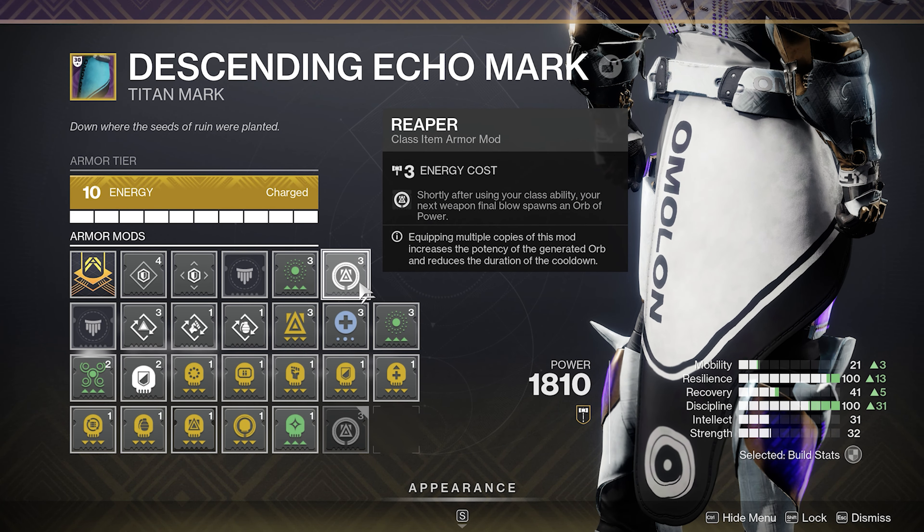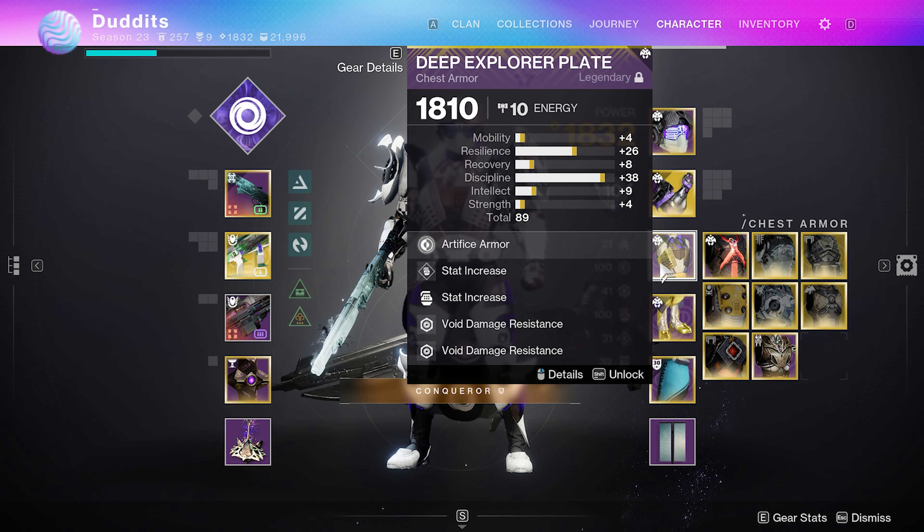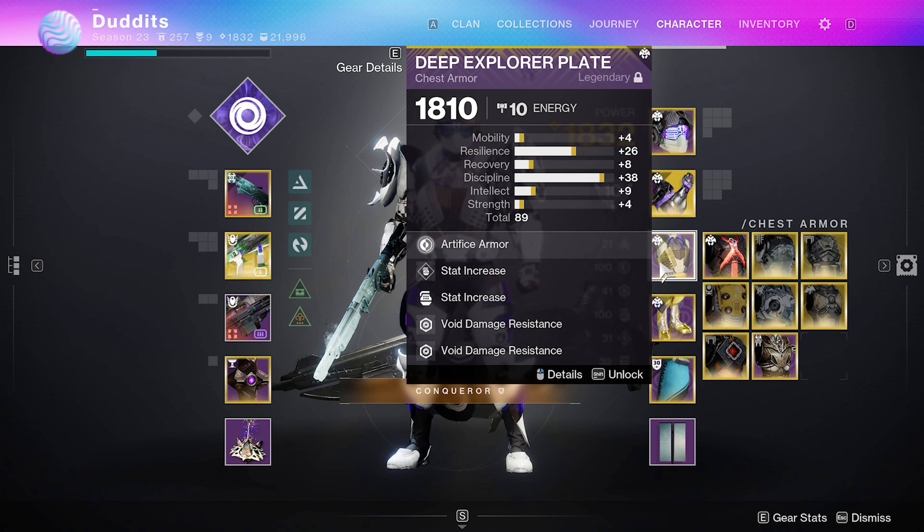On my legs I run double Void Weapon Surge to buff the Manticore by an extra 17% damage on top of all the weakening effects, plus Innervation to reduce grenade cooldown each time you pick up an orb. On my arms I run double Font of Vigor — that gives 70 Strength whenever you have an armor charge, so with my base 30 Strength that's effectively 100 — plus Impact Induction to reduce grenade cooldown from powered melee damage. On the helmet I run Harmonic Siphon so Void weapon kills create orbs of power, plus Solar and Strand siphons for additional orb generation. And because I run a shotgun, I run a Special Ammo Finder.